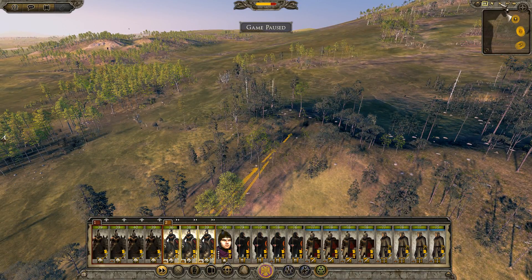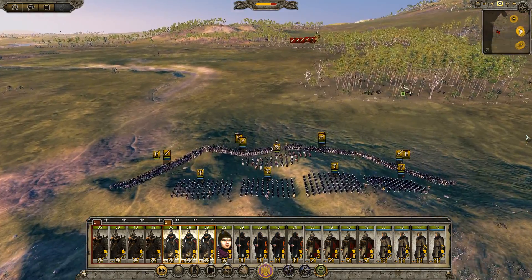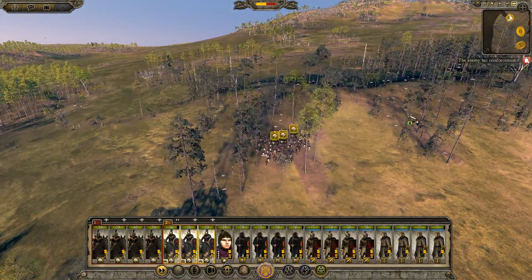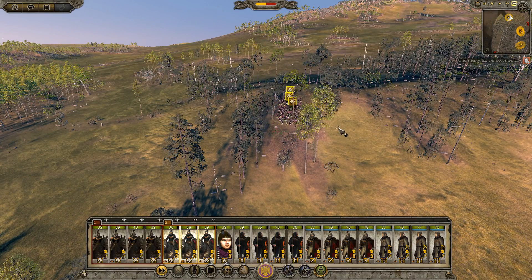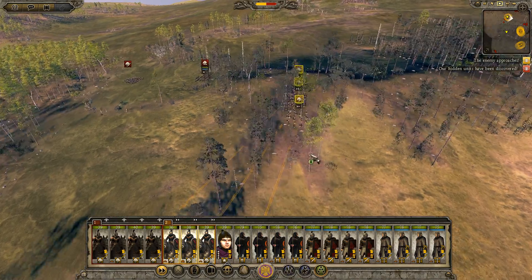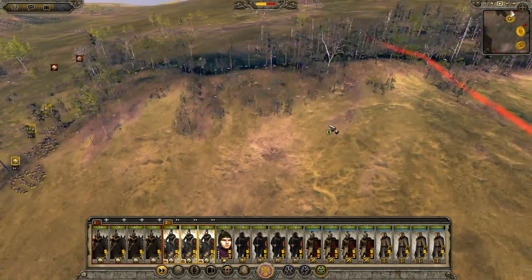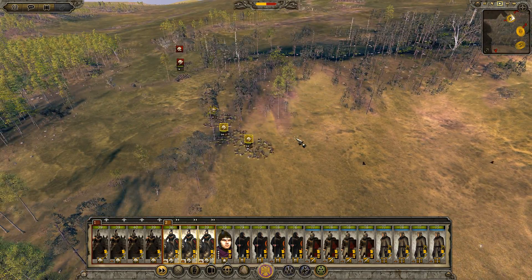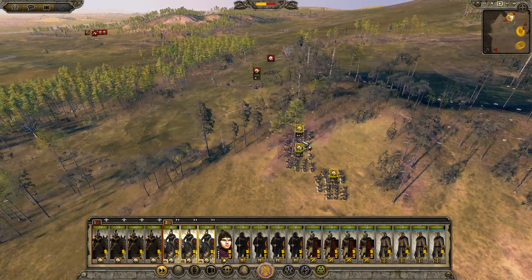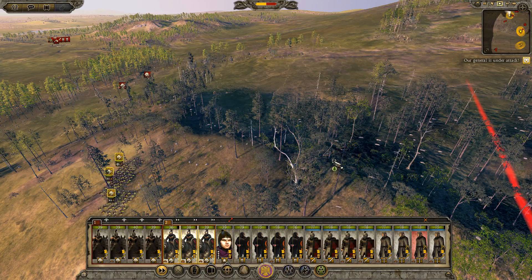Alright, so there's the enemy army. The enemy has reinforcements. Our horsemen are hidden — or maybe not for much longer. We need to back off. I wonder if they did that on purpose to drive me out of my potential hiding spot. Our general is being attacked!